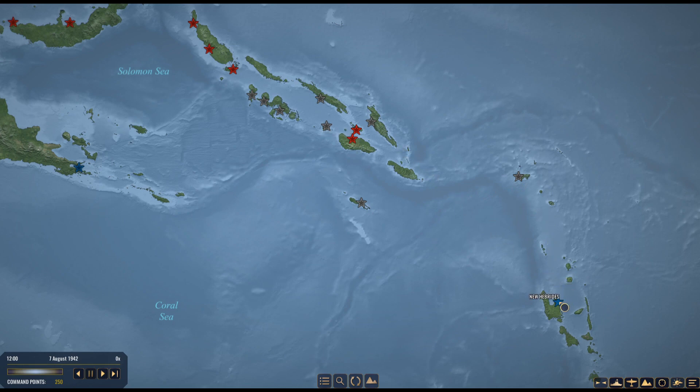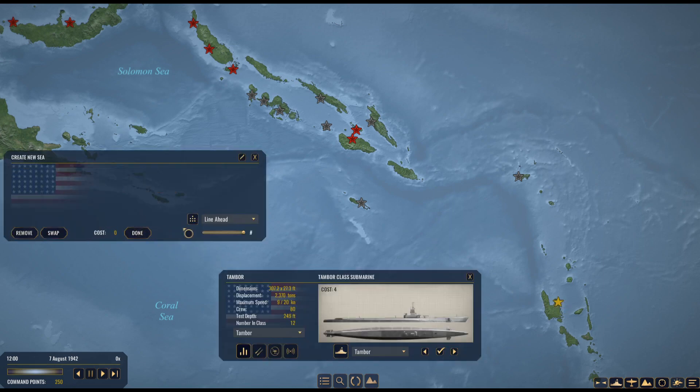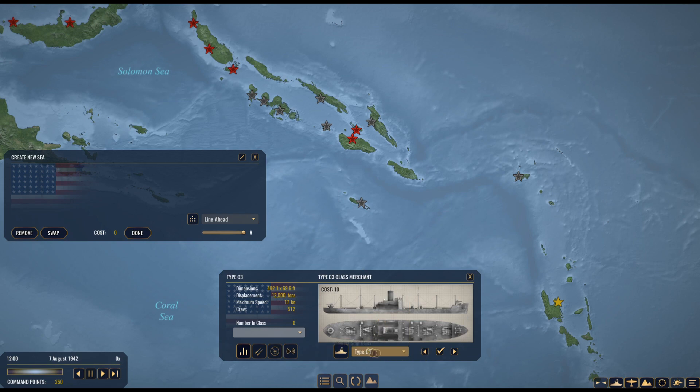To do this I'll click on New Hebrides and create new task forces. We need C3 cargo ships — that's what allows us to transport troops, supplies, and those kinds of things. I'll go ahead and purchase three Type C3s by clicking the checkbox. Each one costs 10 command points, so this task force of three C3s costs 30 points.